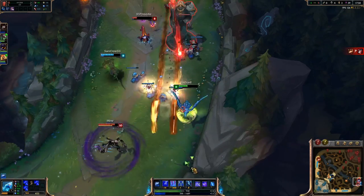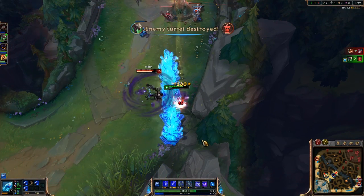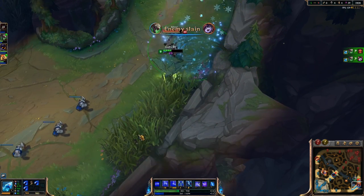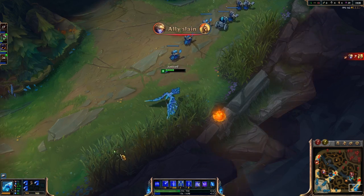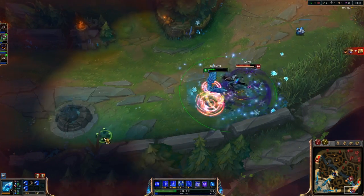I get ganked by Shyvana but I put a wall in front of her to confuse her, which leads her to go upwards, and now I will actually be able to escape because I have a lot of slows and it is no problem for me to get away.